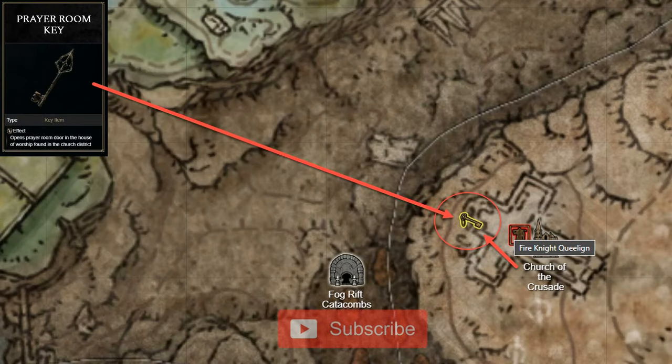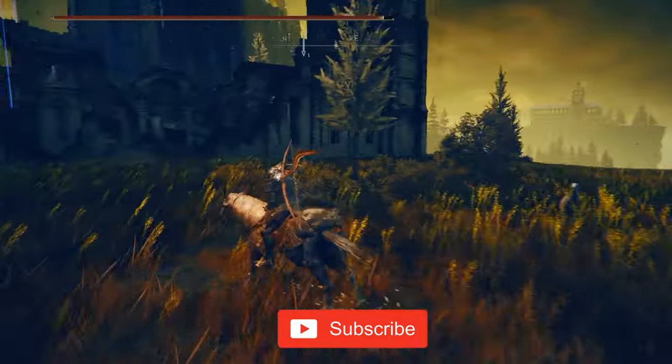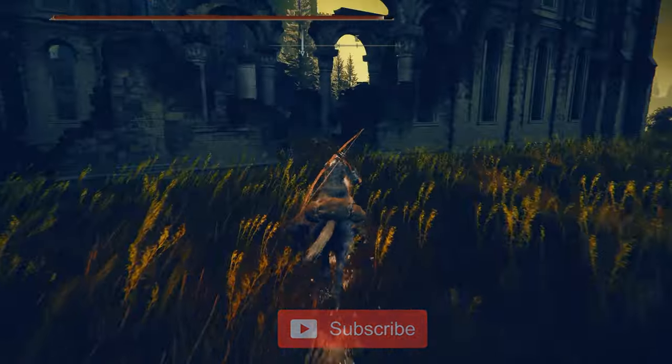The prayer room key can be acquired as a drop upon defeating the NPC invader fire knight Queline at Church of the Crusade. The key can be used to open the prayer room in the house of worship in the church district at Shadowkeep.